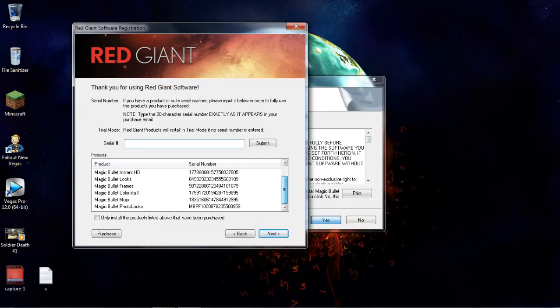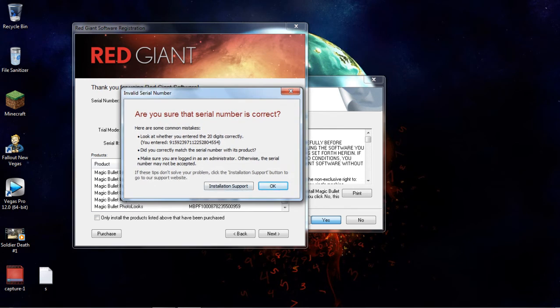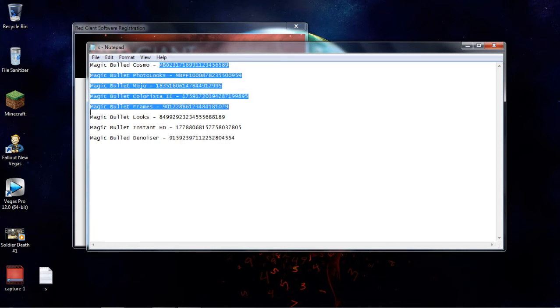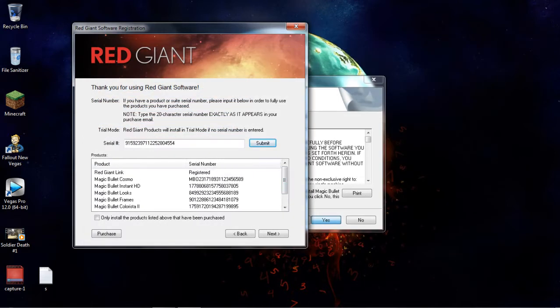Okay guys, so I put almost all of them in, I have one more to put in. The serials I gave you — just copy them like I did. I copied one, I'm about to paste it right now, and then you click Submit. It says serial number confirmed. I put all of these in right here and they all worked — as you can see right here it has all the codes and it doesn't say trial anymore.